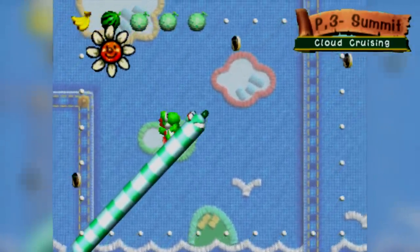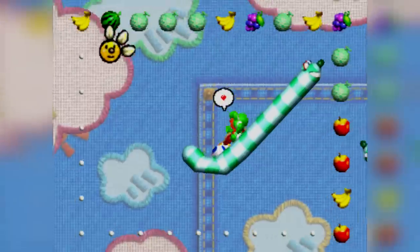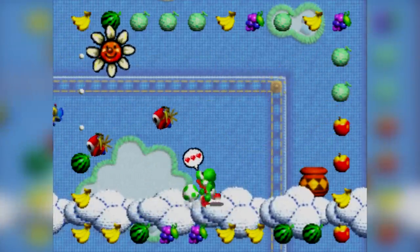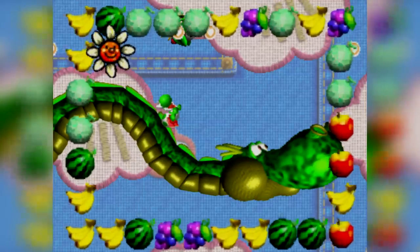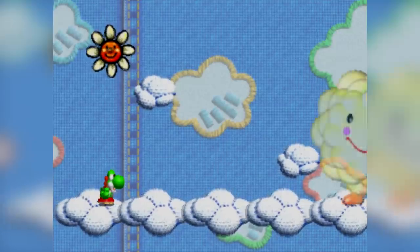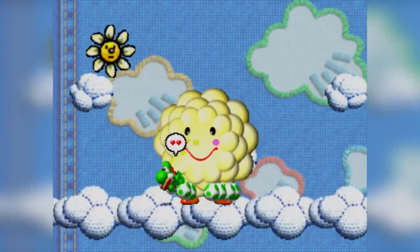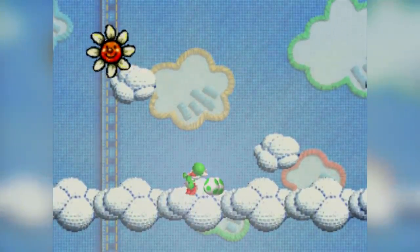Page 3-1 is a very easy level that takes place in the sky, with you jumping on flying snakes to make your way up, collecting tons of yummy fruits as you go. There's no need for a single egg, and most fruits are not even in bubbles, so it's super easy to get the required 30 fruits and beat the stage. After eating the final fruit, you're warped into an arena to fight a boss: Cloud and Candy, a boss made out of cotton candy that you have to eat to defeat. This boss is a complete joke — since you have to eat it, there's no need for a single egg.